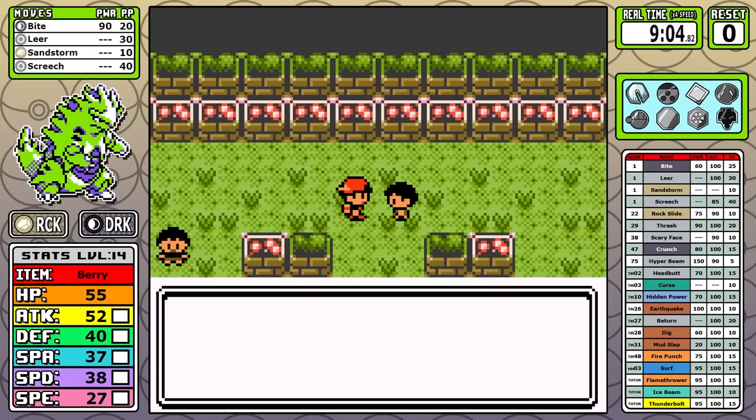As much as I'd love to move on from Ilex Forest, I do have to mention Headbutt. It's a base 70 power Normal move — no Body Slam, but it does have a chance to flinch just like Bite. More importantly, it's a move that finally utilizes our massive kaiju attack stat, and it goes without saying that Headbutt is a pretty huge upgrade. Now we can finally start to pick up the pace.